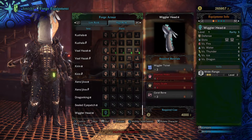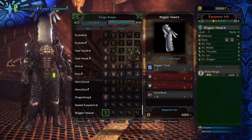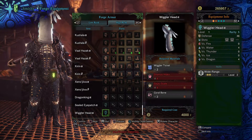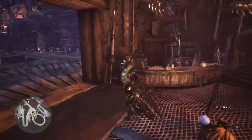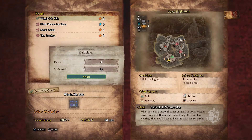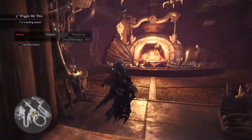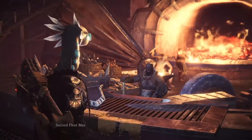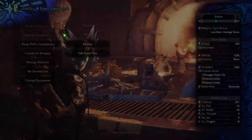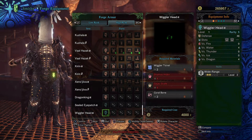Today - or yesterday - an event was released that instructs you to capture ten wigglers, and the reward for that quest is wiggler tickets. As you can see, you need three wiggler tickets to make the wiggler head. The quest itself, which I'm going to kick off now - you post a new quest under Events, and you can see here 'Wiggle Me This' - that's the quest: deliver ten wigglers. We need to do this quest a number of times in order to craft the wiggler helmet, so we need three wiggler tickets, three Shamos hide, plus four Gandry scales and a coral bone to make this helmet.